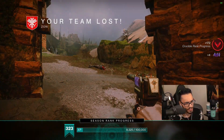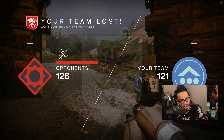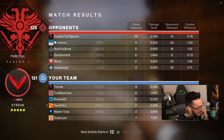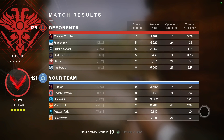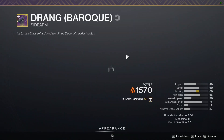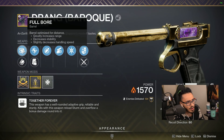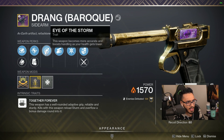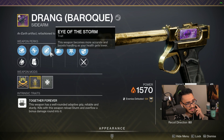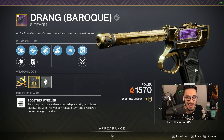Small loss but we still popped off. Enemy team won but we still did really good - we got 47 defeats. Let's look at the roll: the juicy Drang - Full Bore, Accurized Rounds, Eye of the Storm, Swashbuckler with a stability Masterwork. You can craft this roll and probably enhance Eye of the Storm and Swashbuckler. GGs - hope you guys enjoyed the video, catch you in the next one!